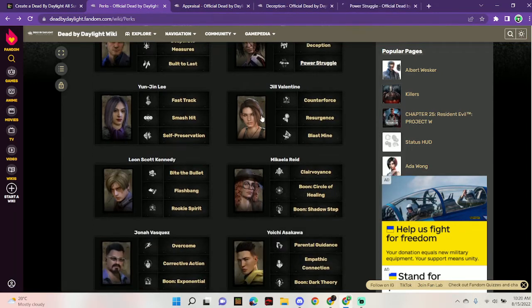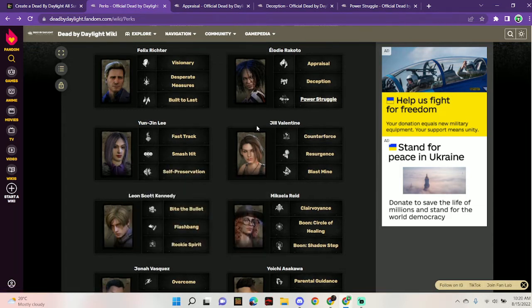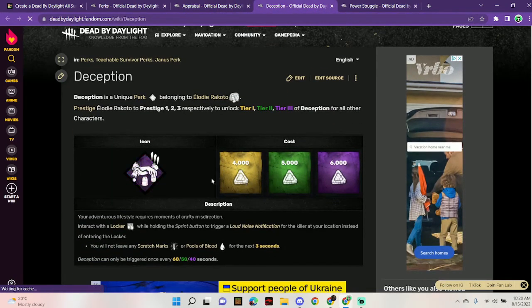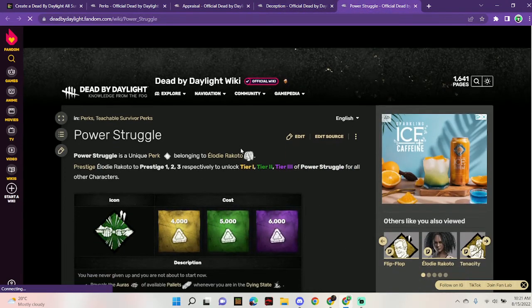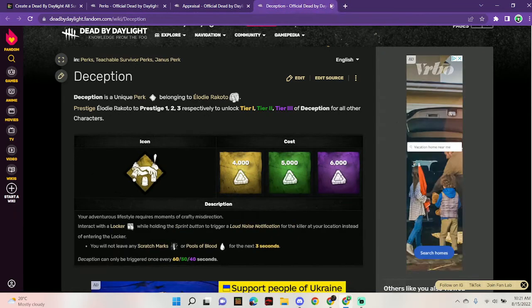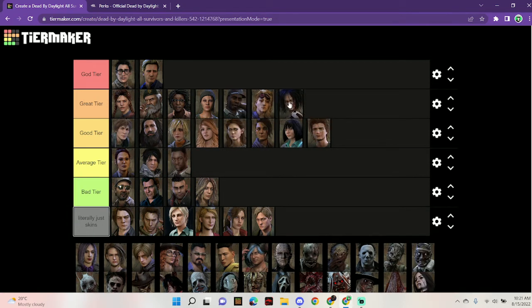Jill Valentine — Appraisal: you start the trial with three tokens, and when a chest is opened you can consume one token to rummage through again at 80 percent faster speed — not that bad. Deception: when sprinting near a locker you can interact with it to trigger a loud noise indication without entering, leaving no scratch marks or blood pools for 3 seconds, with a 40-second cooldown. Power Struggle: you can throw a pallet on the killer's head while being carried once you reach 15 percent wiggle progress. Definitely not as good as Felix, but still pretty good — great tier, below Yui and Tapp.